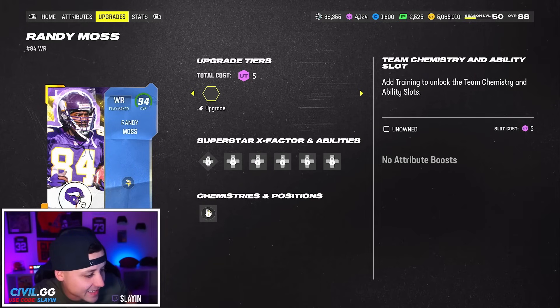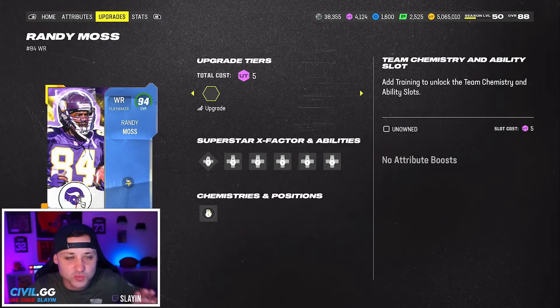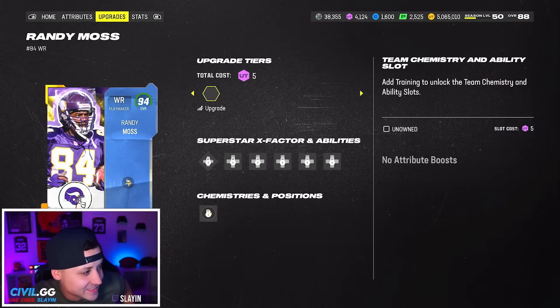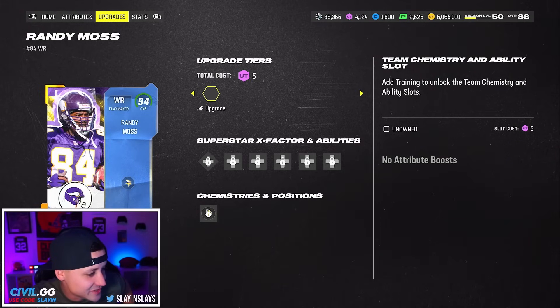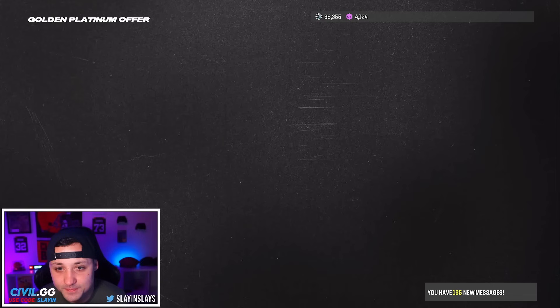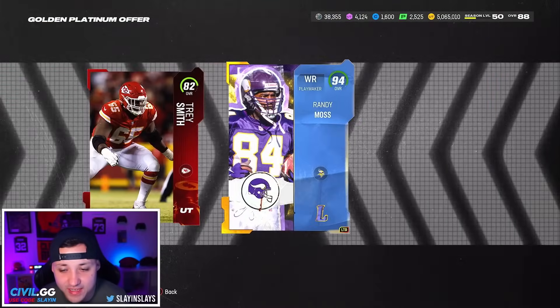I gotta tell Scomo in his stream! He got his 86 in the 82 slot, so we actually did a little bit better there. But that is nuts — what a crazy offer, what a crazy offer for coins like that is crazy.